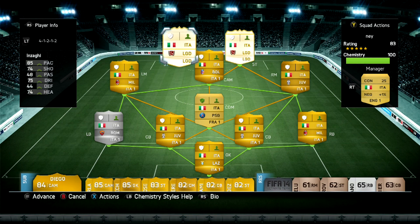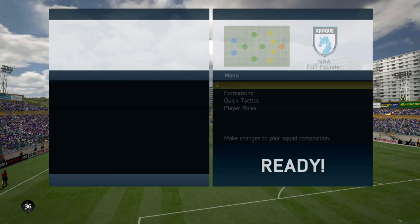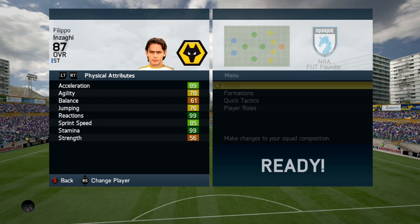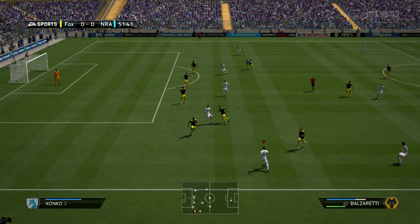Now we're going to be looking at the Legend Inzaghi. He's one of the cheaper legends you can get your hands on. He's an 87 overall, but by looking at his card stats and his in-game stats, they look quite disappointing. For an 87, I was expecting better stats. I honestly don't even know how EA creates the overall rating for a player — it seems totally random.